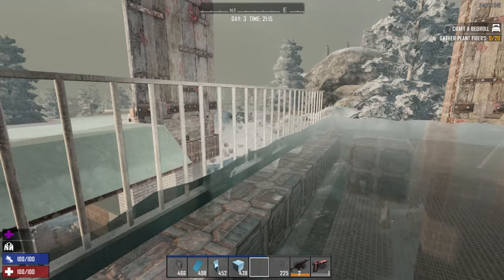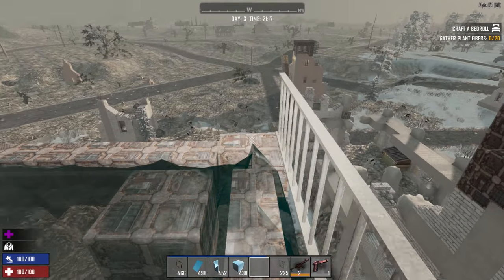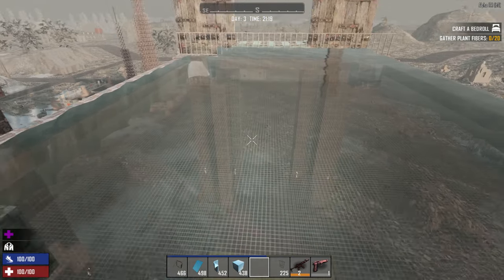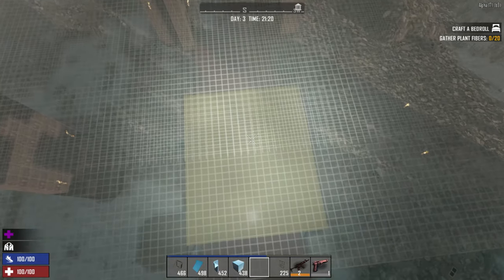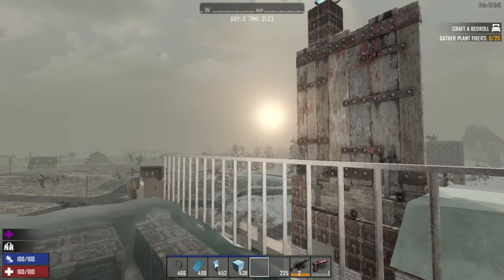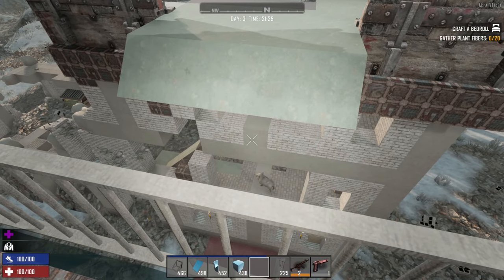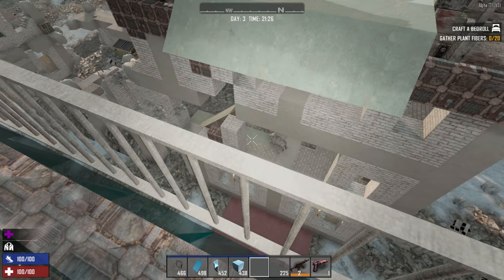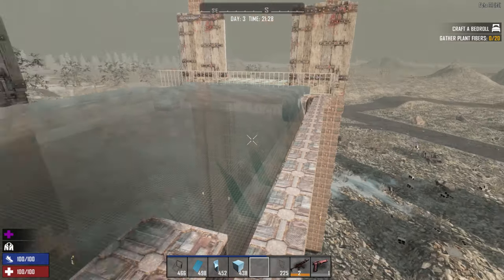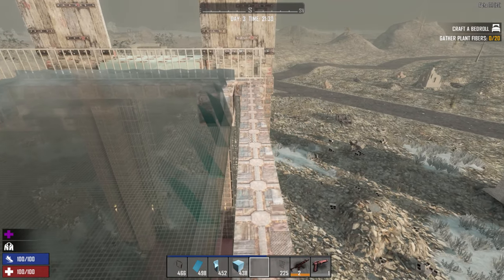Instead of what was done on Jawoodle's channel — where he put a sort of grate in the middle to shoot down into the center and kill anything trying to get to you from beneath — what I've done is something more like my ball trap bases. I decided to go against symmetry and just kind of go crazy.